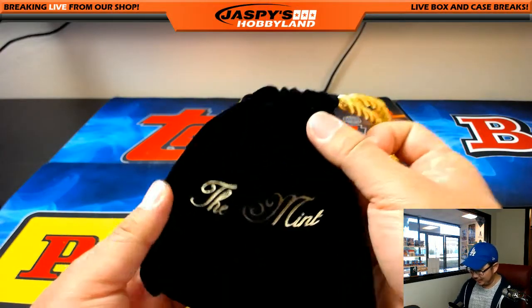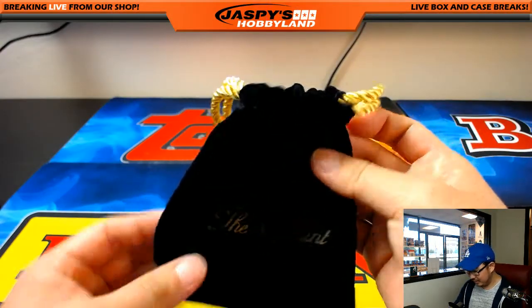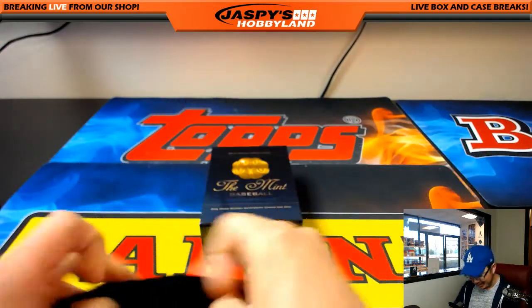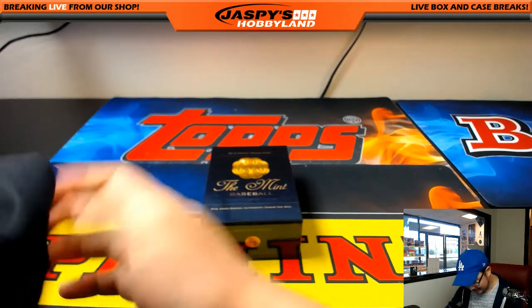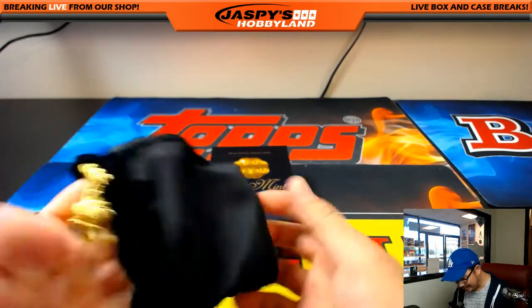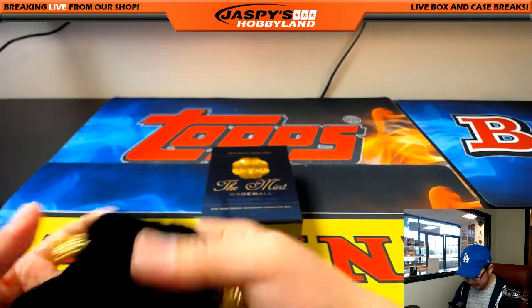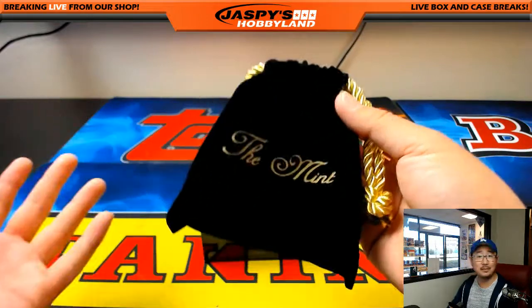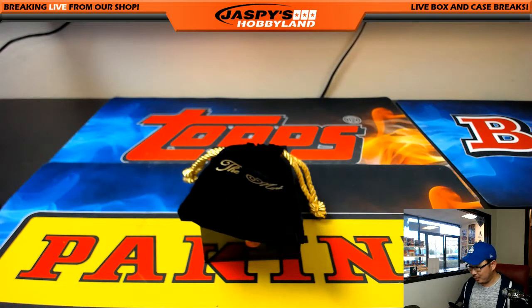It's pretty nice though — you've got gold foil lettering, a velvet pouch, and gold braiding. Okay, it's probably made in China — well, let's say it's made in the U.S. of A. So there you go — a nice Mint pouch. And that's the break, folks. That was random number break number 22 from JaspysHobbyland.com. I think 22 is Will Clark's number, right? And Jordan's number is next. JaspysHobbyland.com. This is Joe — we'll see you next time. Bye-bye.